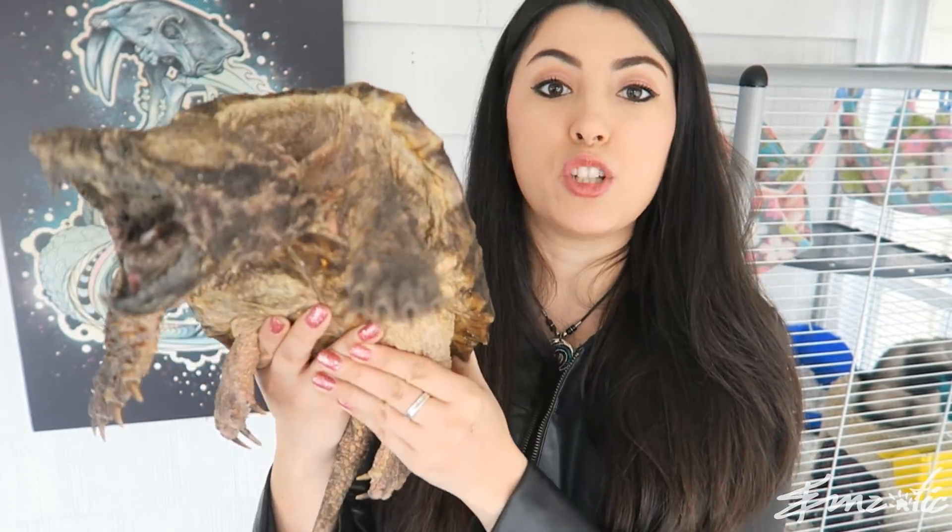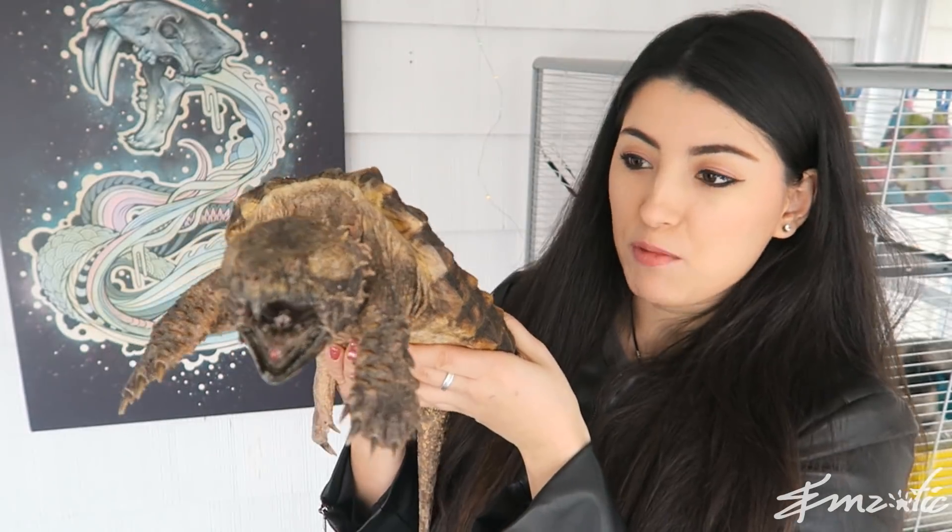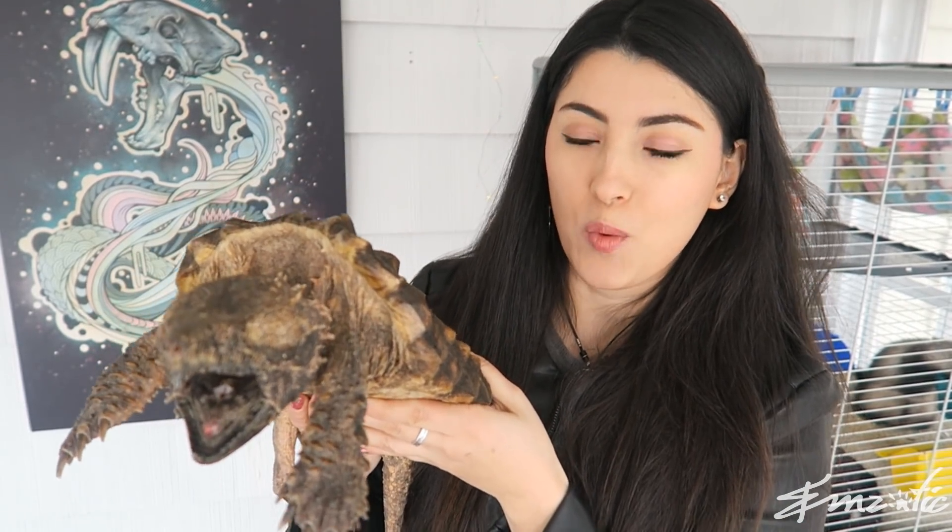The alligator snapping turtle is predominantly water-based. They very rarely come onto land; the females will come onto land in order to lay their eggs, but typically they'll stay in the water for the majority of their lives. In the water they have fantastic mobility. They do have webbed feet and they're clawed — those claws are really sharp. That enables them to crawl along the bottom of the lake or the river bed, and that's where they'll sit for the majority of their time underwater.